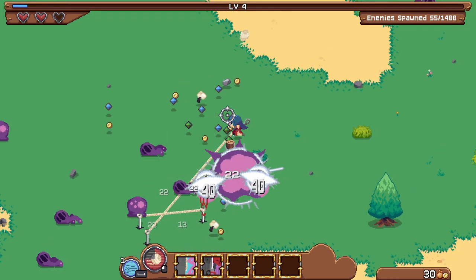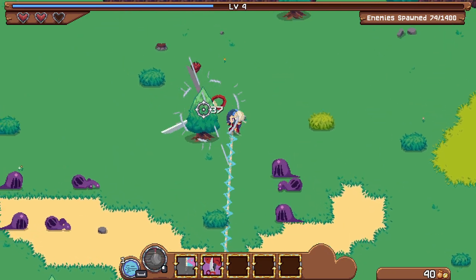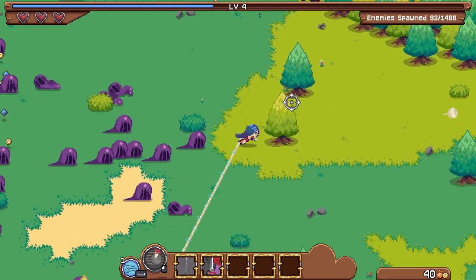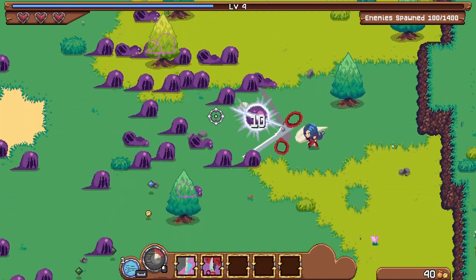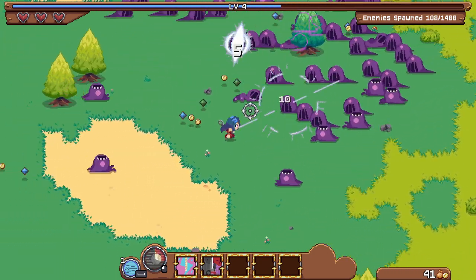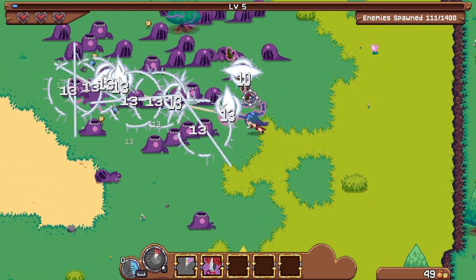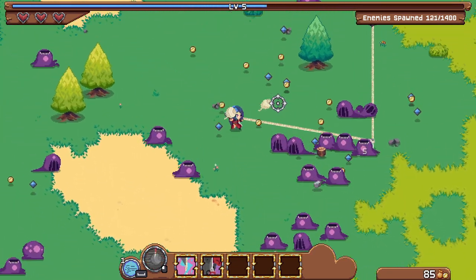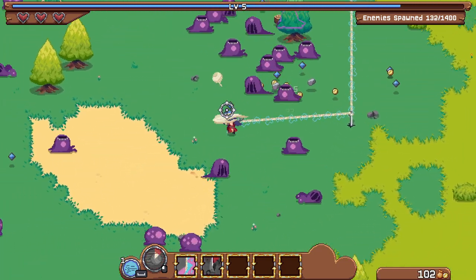It's basically a square map — level up, certain amount of guys spawn. There's a little healing item right there that respawns too, as long as you know how to run around the map. A small square map — the guys are all basically the same so far in the first few levels, all purple guys with different special effects. Some blow up, fast guys, slow guys, tanky guys, mini bosses — all the different things you could expect from these basic games.